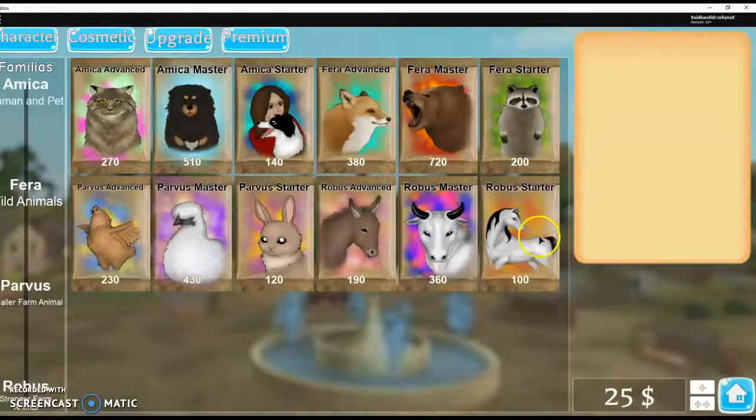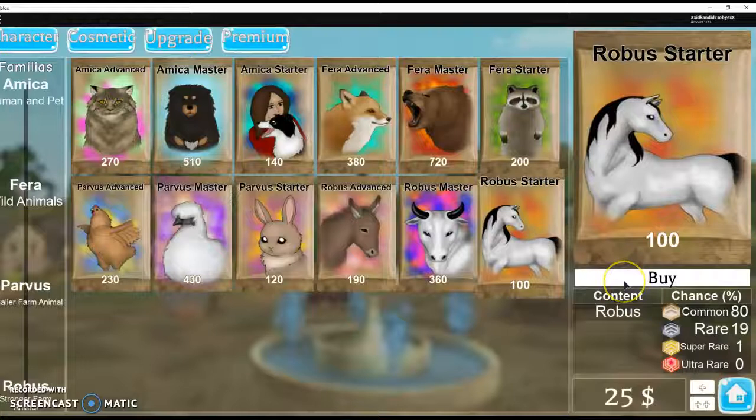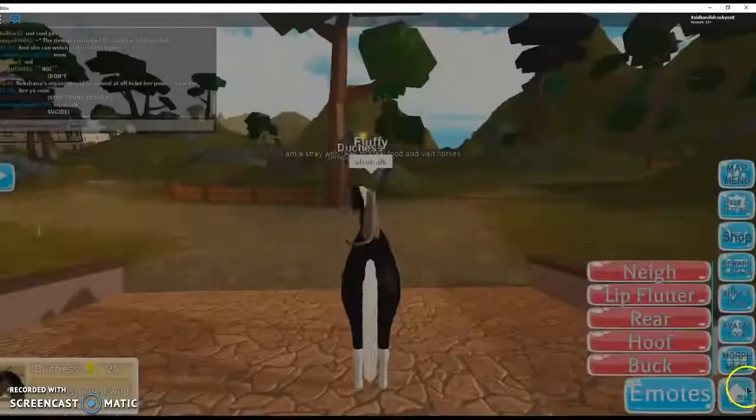So then after you buy one — say you buy this one — and then you buy that one, and see what animal you get.